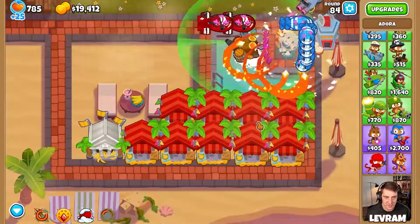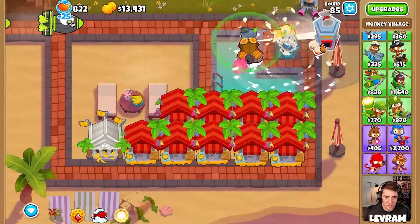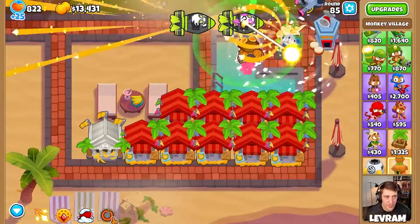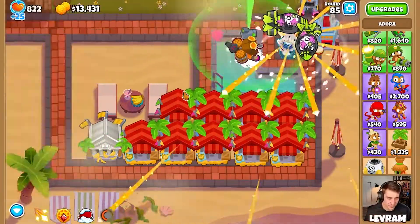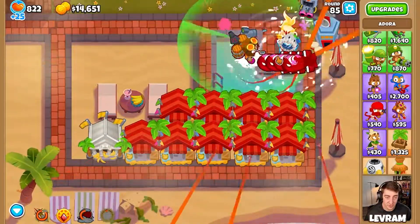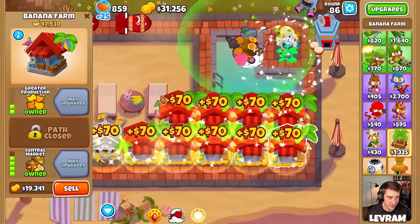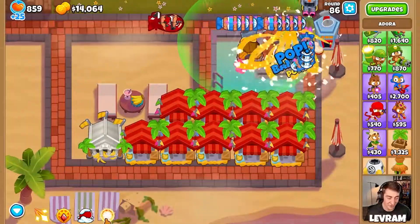Probably the best buff you can get is using Adora's first ability with the homeland defense ability - use them both at the same time and the DPS is insane. She spits out like a billion red fire tentacles. You can imagine how many she sends out when you double buff that attack speed. The monkey wall street has already taken over the first bank we built - definitely worth the investment. Level 19 on Adora now, I think we made the right investment.